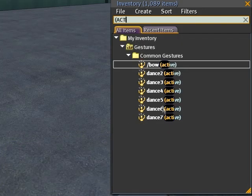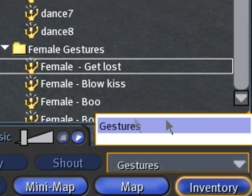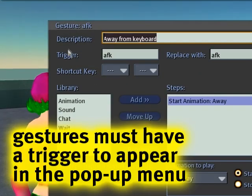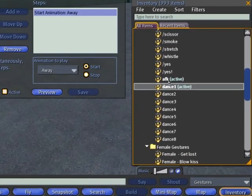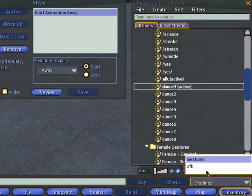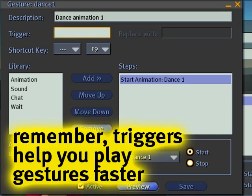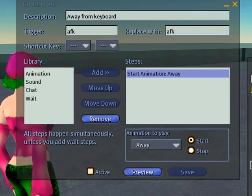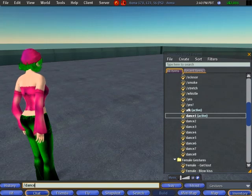They'll most likely be in the gestures folder, but just in case, search starting with open bracket then 'active'. Also important: if you want your gestures to show up in the pop-up menu, they must have a trigger. For example, if I activate a dance, notice only the AFK shows up — specifically because the dance does not have a trigger. So I set up a trigger like forward slash dance, save, and close — then forward slash dance shows up and we can dance.